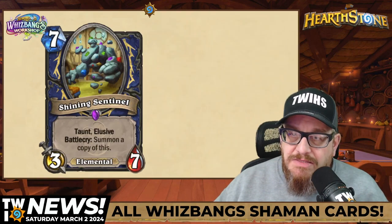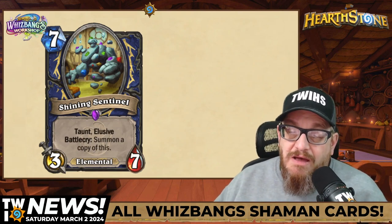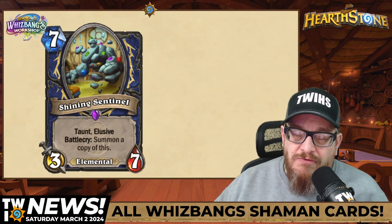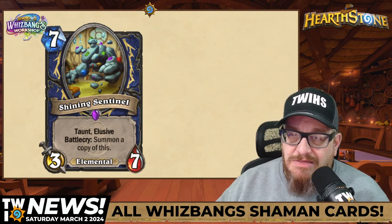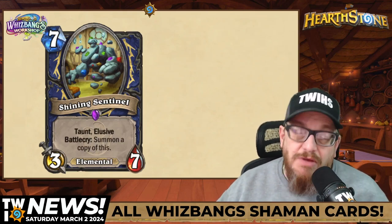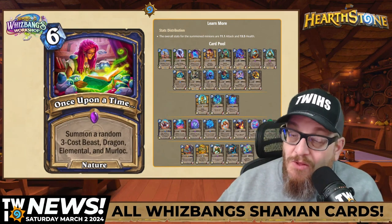Next up: Shining Sentinel, seven mana 3/7 Elemental. It has Taunt, Elusive, and its Battlecry summons a copy of itself. With Shutter Block triggering Battlecries three times, this could be really cool — though Shutter Block is six mana and this is seven, so we'll see how it works out. The art is cool — looks like there are gems in it, which is probably why it's shining. This set has really cool art overall.